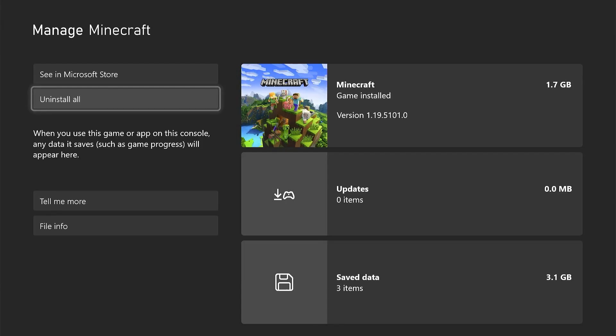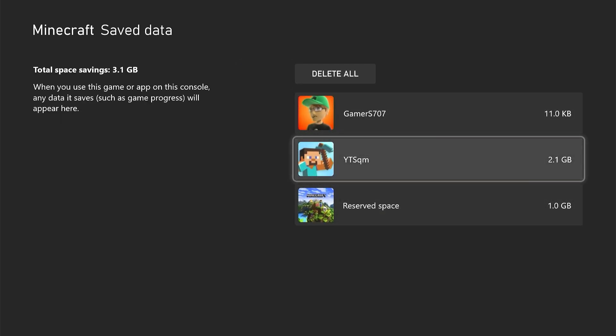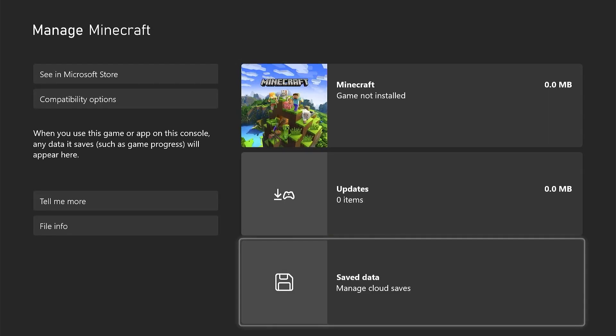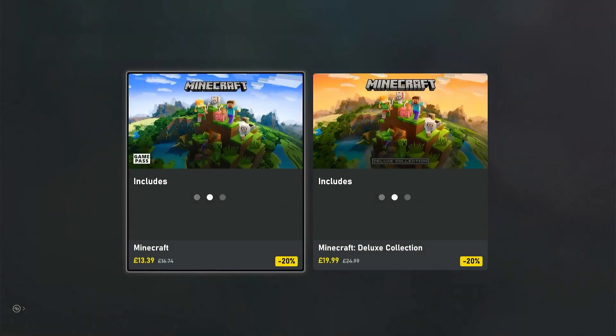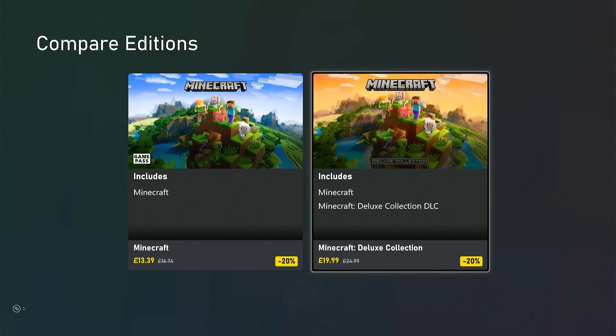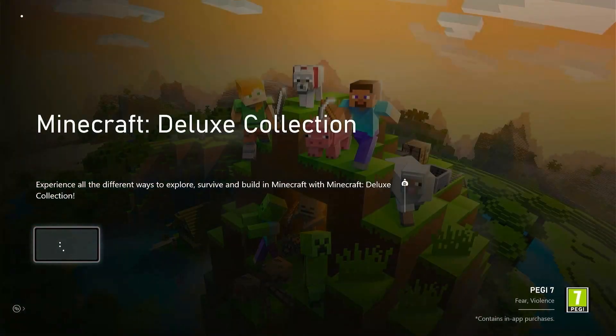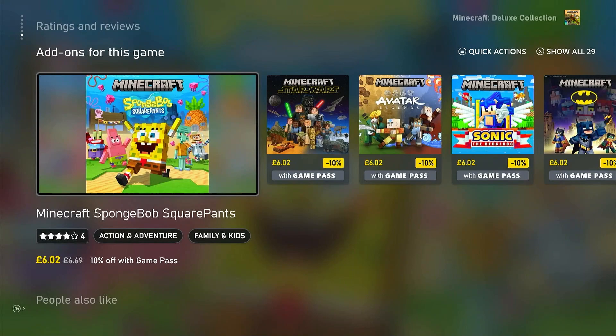This will only uninstall Minecraft — your save data is fine. As you can see, I still have my save data even though the game is deleted. Next, click on 'See in Microsoft Store,' and it will come up with a menu. Click on the Minecraft Deluxe Collection.